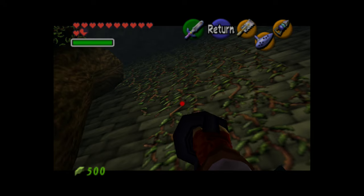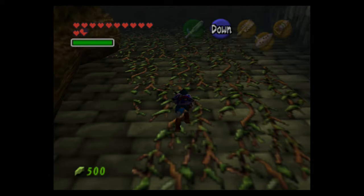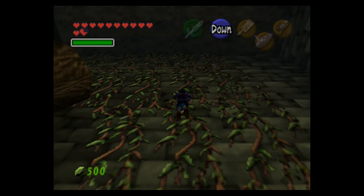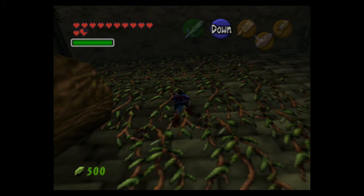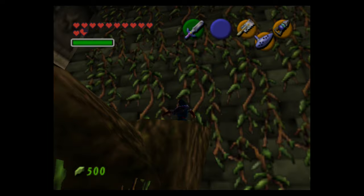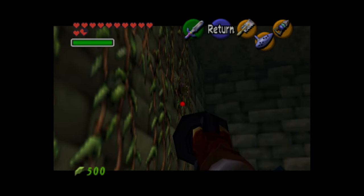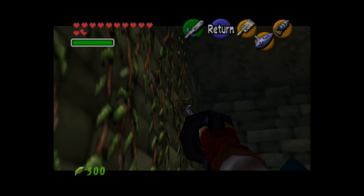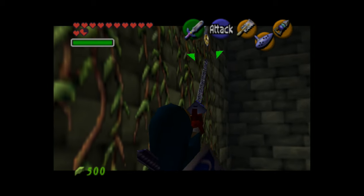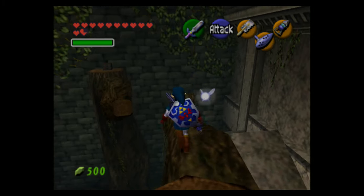The hookshot is going to get a lot of use in this dungeon. It's the first dungeon where we can have the hookshot, and you can use it to attach to vines or treasure chests. Like the boomerang it can bring certain things toward you, but unlike the boomerang it can't bring perishable items like enemy drops such as rupees or hearts. It can definitely bring Skulltula tokens though, which is very useful because climbing back up to get them is annoying.